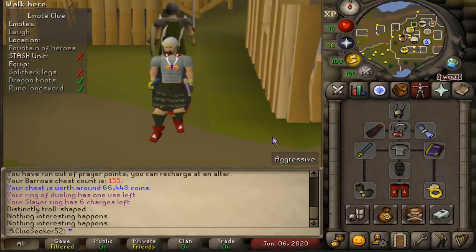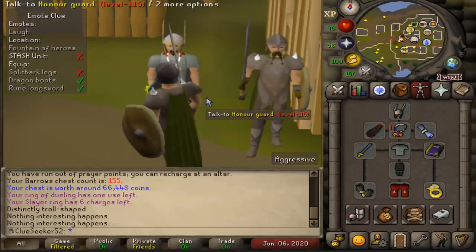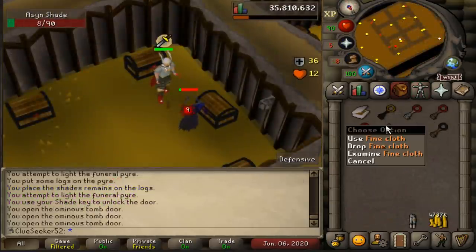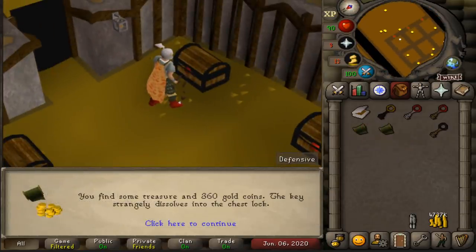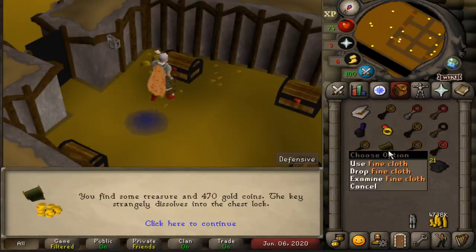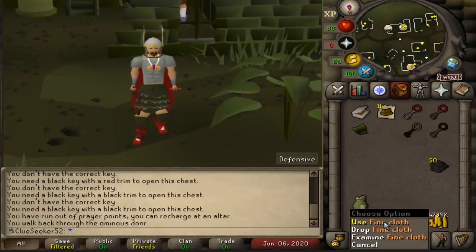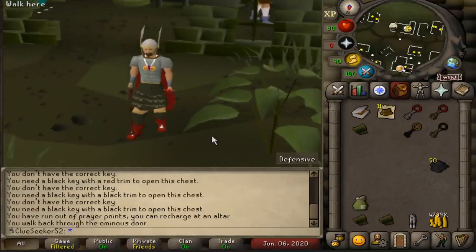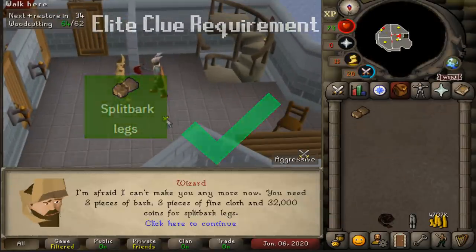For the Split Bark Legs, I need to bring three pieces of fine cloth to some wizard in the Wizard's Tower to make them for me. The way you obtain fine cloth is by opening chests during the Shades of Mort'ton minigame, which I've never actually done before apart from during the quest. Literally used one key and already got myself a piece of fine cloth - are you kidding me? Only needed to use five keys in total. From those additional keys I got myself two more pieces of fine cloth for good measure. I'll need to come back here at some point to get two more to make the Split Bark Body, which is another Elite Clue emote item I don't have yet. And here are the pair of Split Bark Legs - another emote item ticked off.